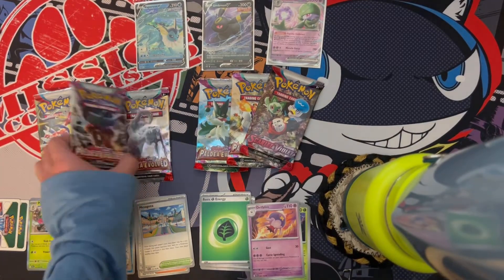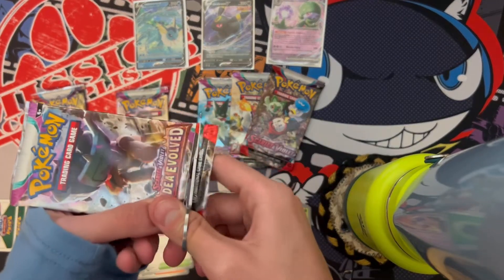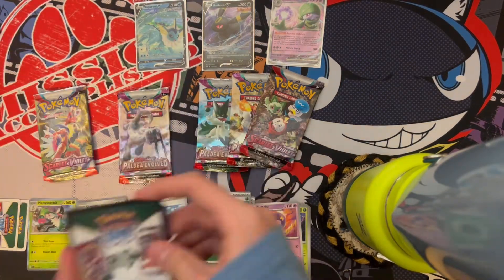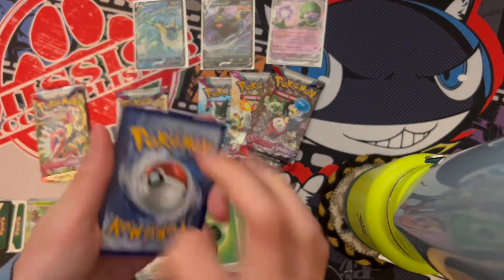We're going to go for Vaporeon next, but we're going to switch it up and hit a Paldea Evolved pack and mix up the pack order. We're opening a couple of different sets. I do want the Tinkaton that's in the set — I don't own it and I would like it. I'm not saying give me a good luck pack, but give me good luck.